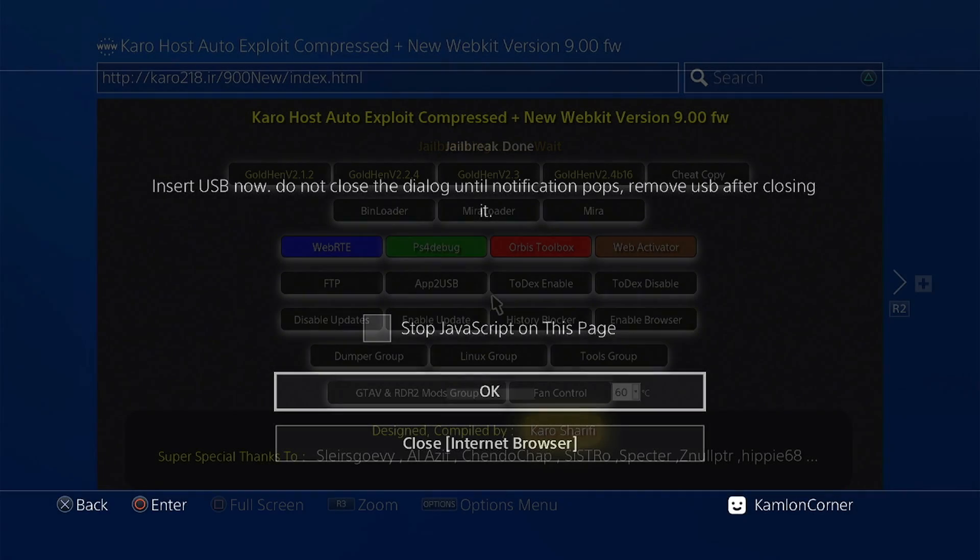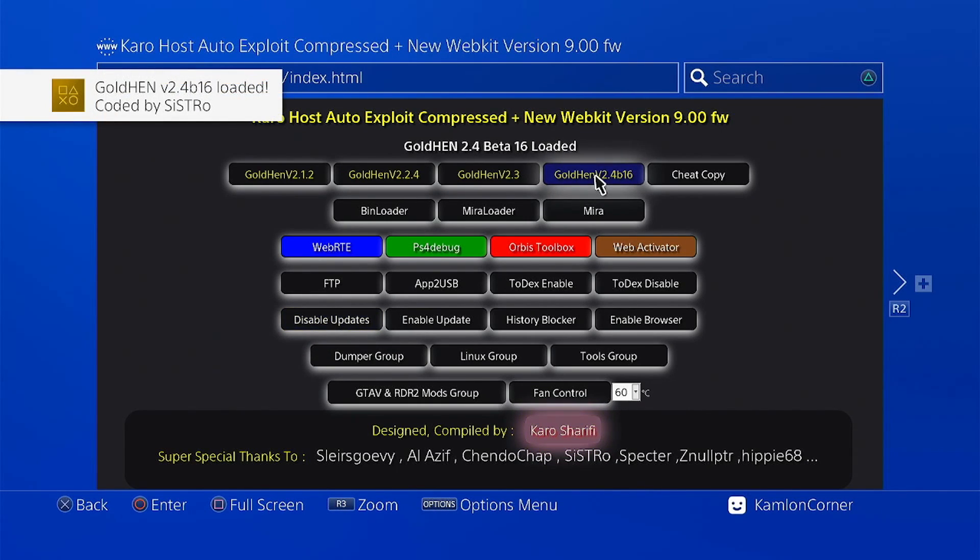You can now go ahead and choose the latest GoldHEN version using this tab. For stability, it is pretty much the same as the old version, but this is actually quite a big update because of the new features added. After updating your web host, if you haven't disabled your updates yet, go ahead and take advantage of this opportunity and disable your update by clicking on that tab.